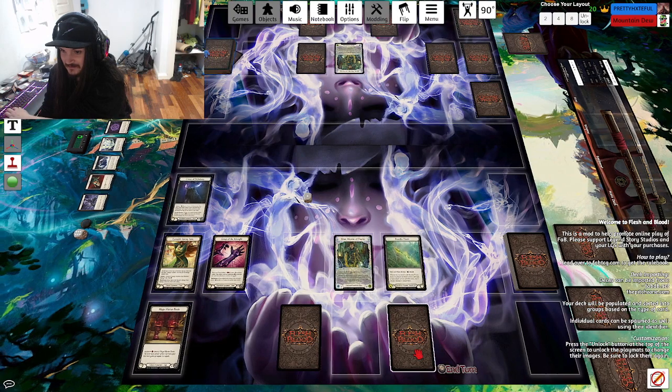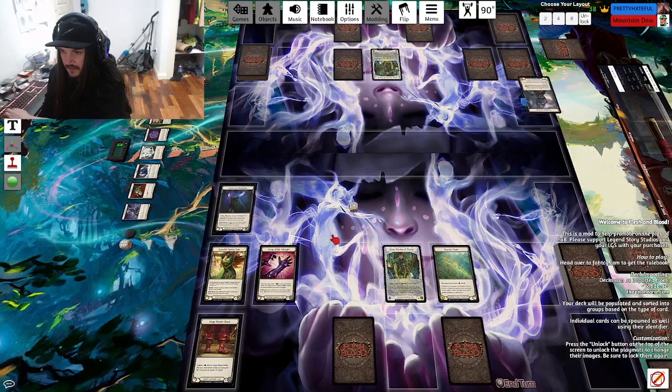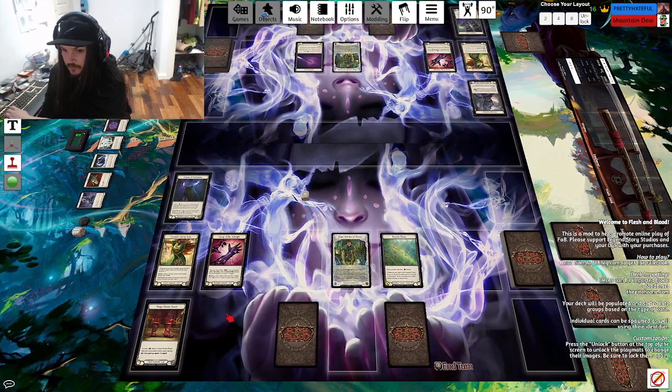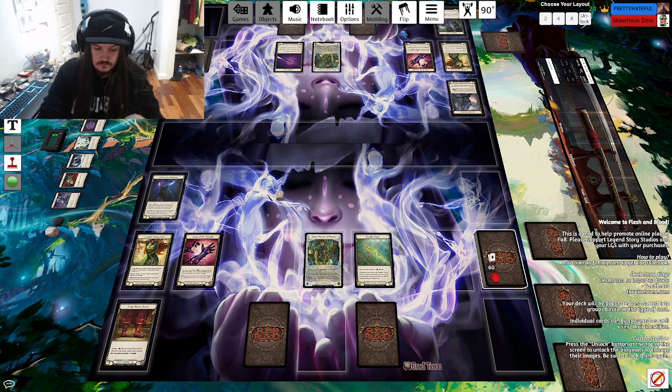I will go first, give it a good shuffle. I like the addition of Mage Master. I'm going for Noir Inputs because I want to try and go for a bit more block, see how a defensive version of Briar plays.